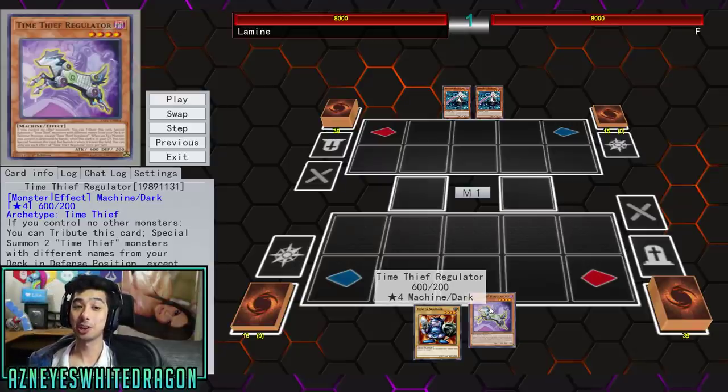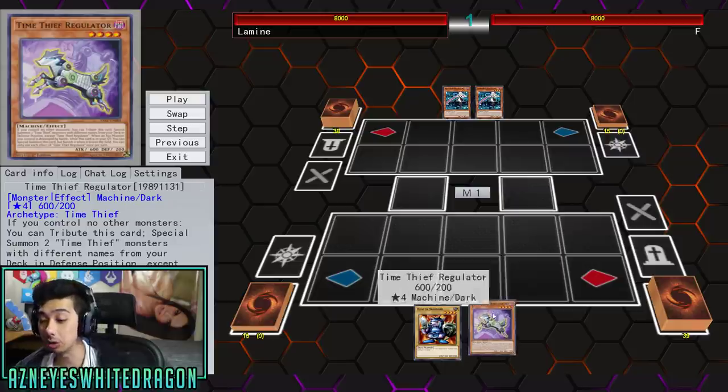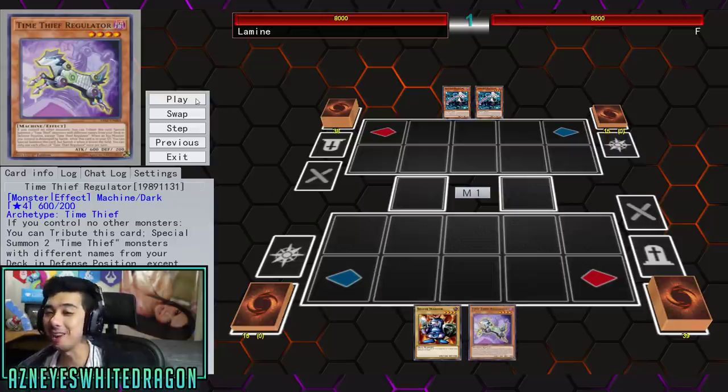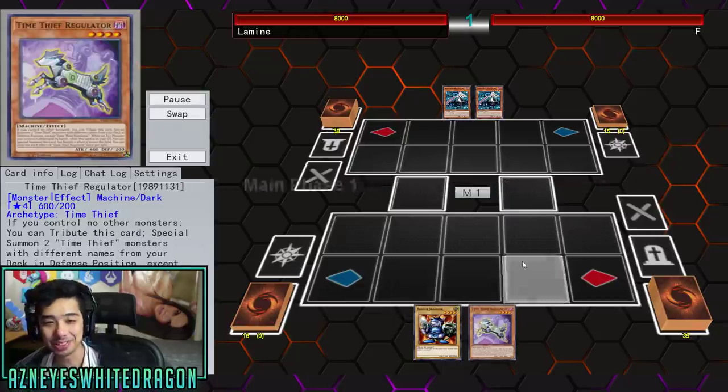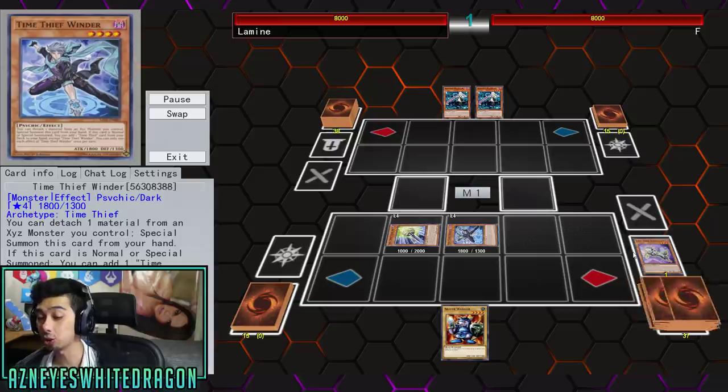What's up guys? We're gonna be showcasing a Time Thief Regulator FTK. This card is the source of a lot of crazy Yu-Gi-Oh combos. If you guys haven't seen the previous videos, I'll pin them down below. You can pull off just this one card and make a board where your opponent cannot play Yu-Gi-Oh! With our boy Time Thief Regulator, we're gonna be pulling off an FTK with pretty much just one card.